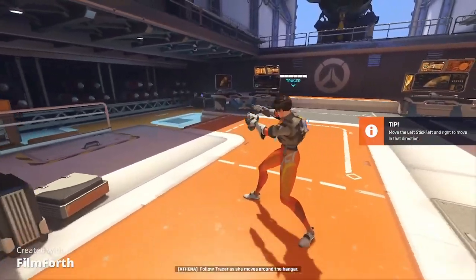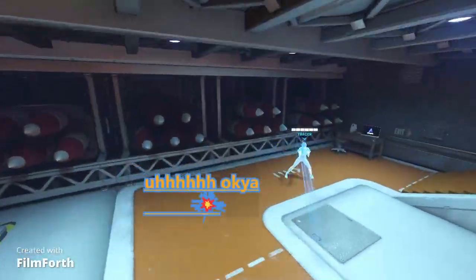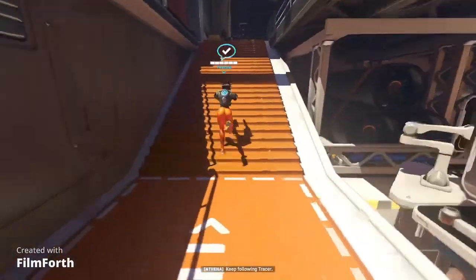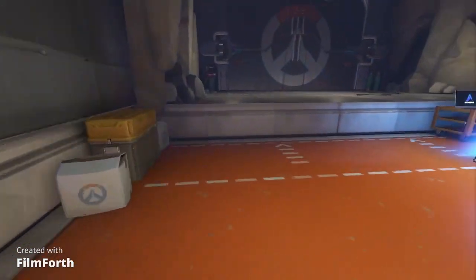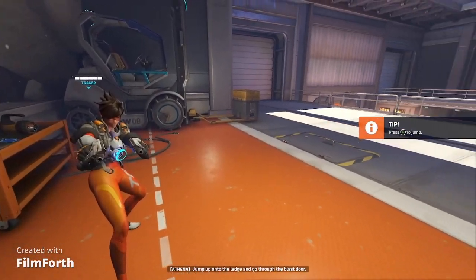Follow Tracer as she moves around the hangar. Continue following Tracer. Keep following Tracer. Excellent. Jump up onto the ledge and go through the blast door.